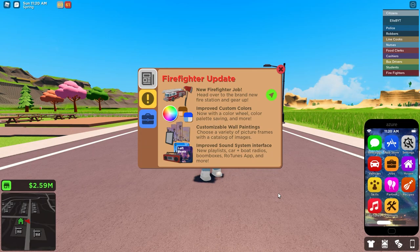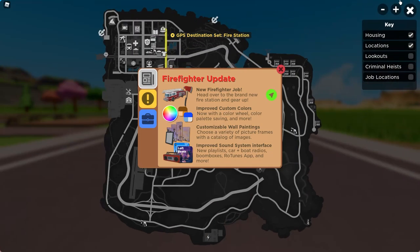Let's check out the firefighter update new page. There's a new firefighter job. Head over to the brand new fire station, which is in the city, and gear up. There's also a GPS icon if you want to put it on your GPS.